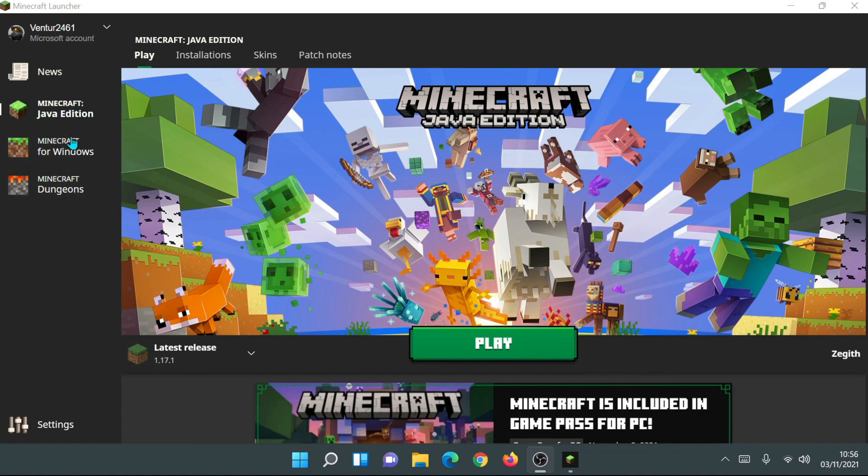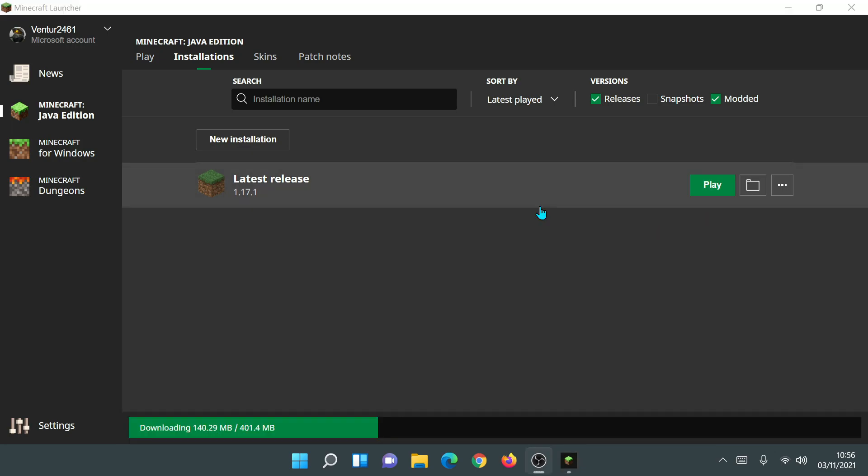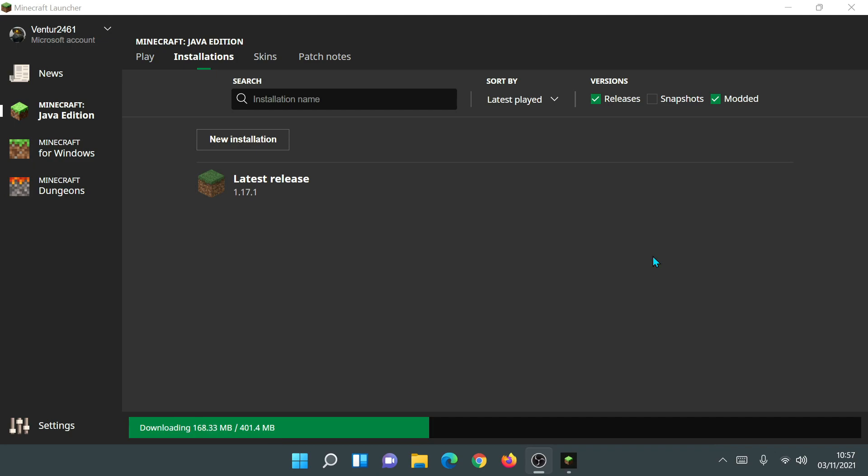I'm now in the Minecraft launcher and it has three different options: Minecraft Java Edition, Minecraft for Windows, and Minecraft Dungeons. If we go to Installations, we can see it says Latest Release 1.17.1. The very first thing you need to do is click Play, which will download the game. As you can see, it now says Downloading — it's a 400 megabyte file on my system, so it's going to take a while depending on your internet speed. When you upgrade the Minecraft launcher or do a fresh install, make sure you click Play where it says Latest Release so it downloads all of the game files.